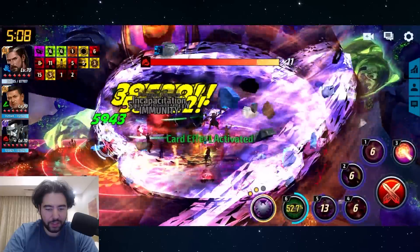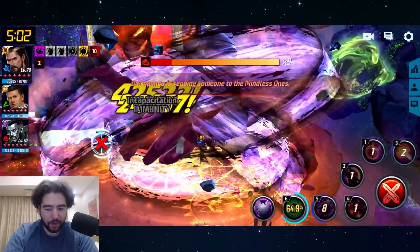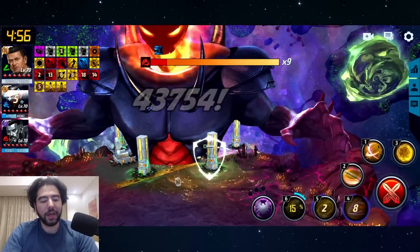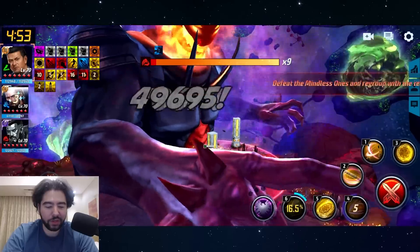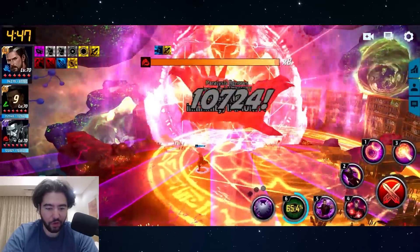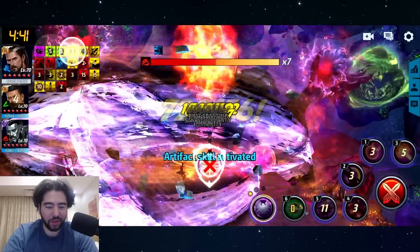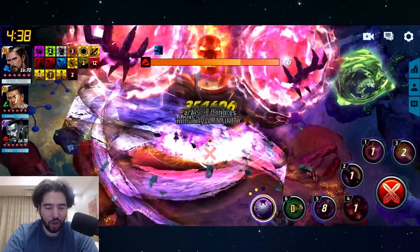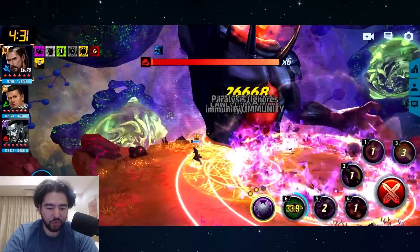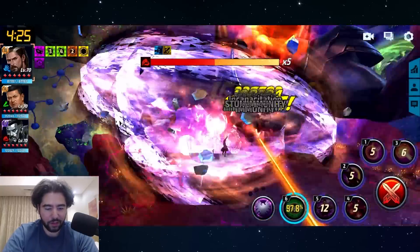We need to heal. We lost our buffs again - you lose the buffs so often. Losing the buffs is a really good justification for bringing more than one DPS. I brought Colossus to make sure this showcase doesn't go wrong, but if I had brought someone else instead, some Blast type that's strong offensively - let's say Ancient One, for example - that probably would have been a pretty good option, because then when I switch, I would still have a good DPS to swap over to.